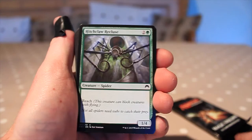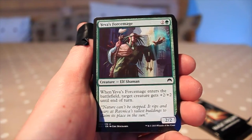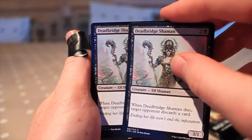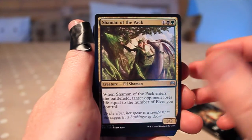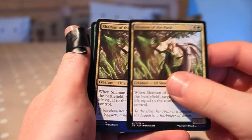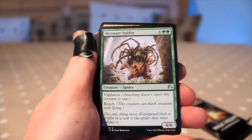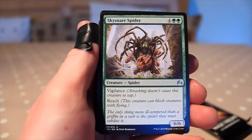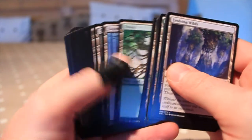Timber Pack Wolf — two of those, three of those. Then we've got Hitchclaw Recluse — great reach with one power and four toughness. Yeva's Forcemage — two of them. Then we've got the Deadbridge Shaman — two of those. Eyeblight Assassin — two of those. Shaman of the Pack — when it enters the battlefield target opponent loses life equal to the number of elves you control, fairly cool card. Silverfur Partisan. Sky Snare Spider — one mean-looking spider, it's a six-six, costs six to cast, has vigilance and reach. Then we've got an Evolving Wilds, a load of forests and a load of swamps.